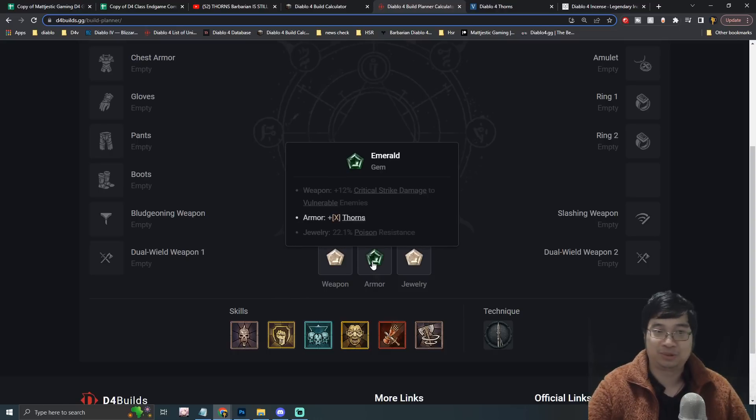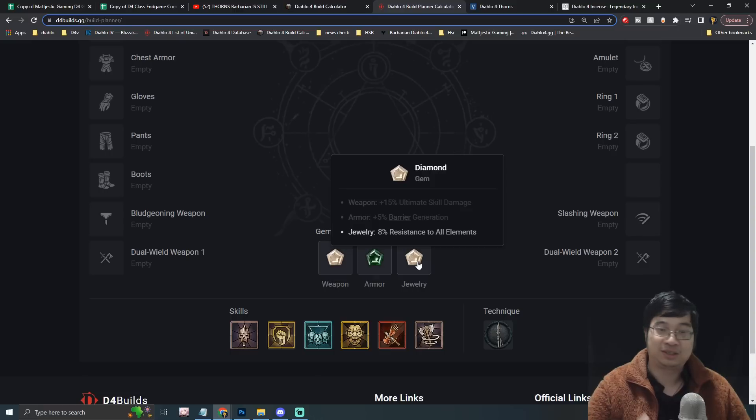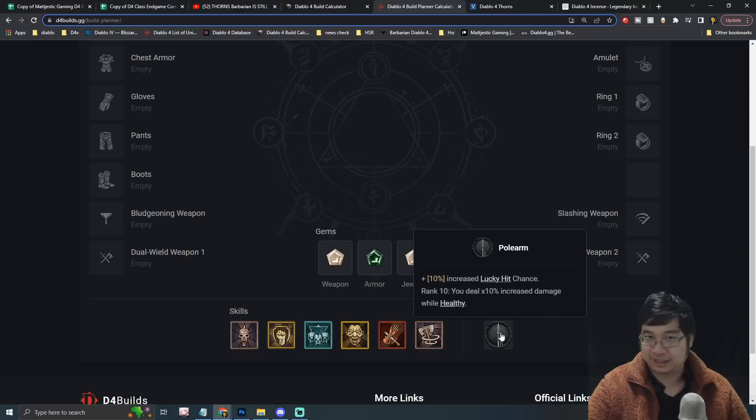For gem choices: we'll go with increased thorns for all armor slots — this is essential. We can also boost ultimate skill damage with Wrath of Berserker and have resistance to all elements. For the Barbarian's technique slot, we'll use a polearm, which gives increased damage when we're healthy — and most of the time with this build we'll be very healthy.